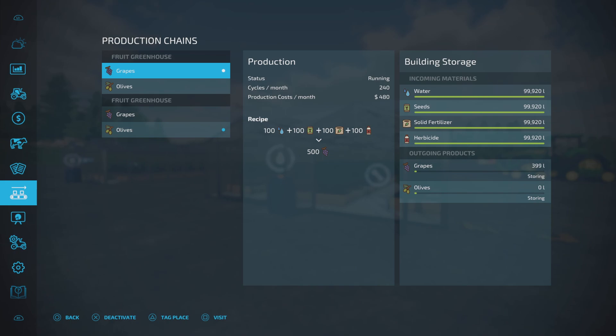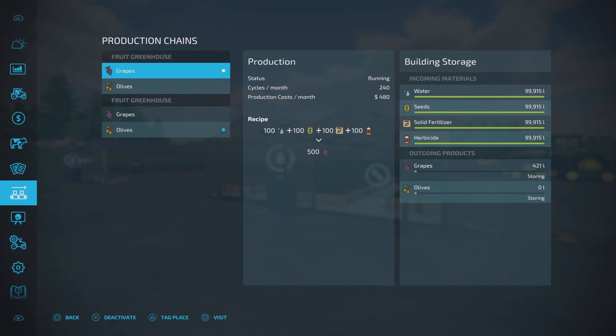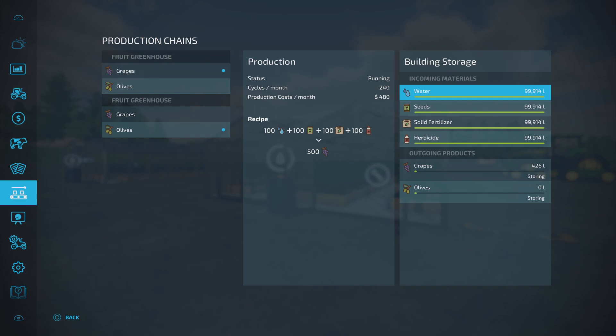Unlike a lot of other greenhouses where water and seed ratios are lower than the fertilizer, here they're all exactly the same. The other thing to note is these take 100,000 liters each — 100,000 liters of seed, solid fertilizer, or herbicide. That's a lot of money tied up. You don't have to put that much in, but because they all take equal amounts in the recipe, you'll want to keep them equal for the ratio to work.